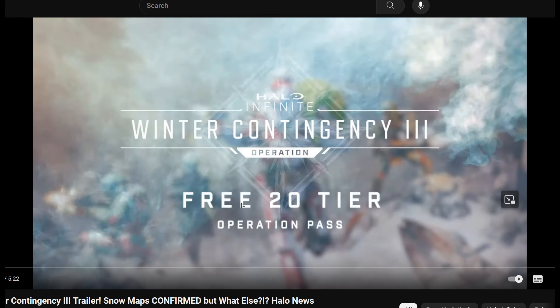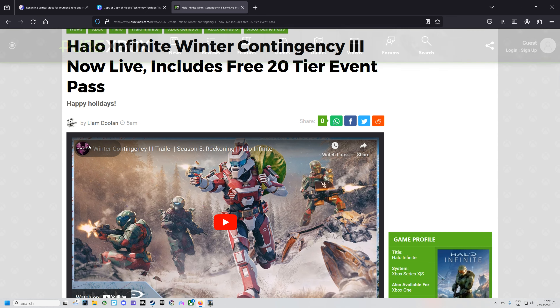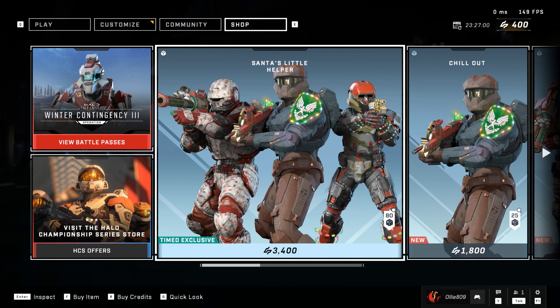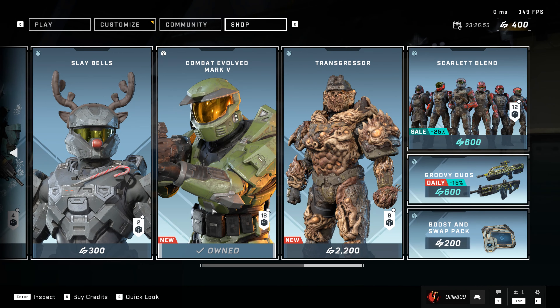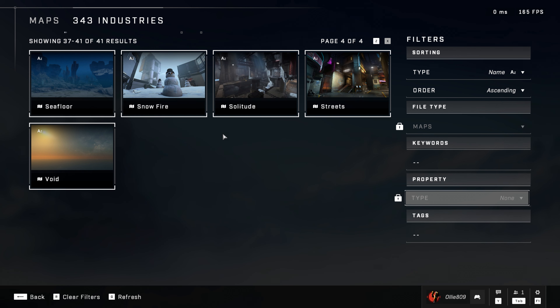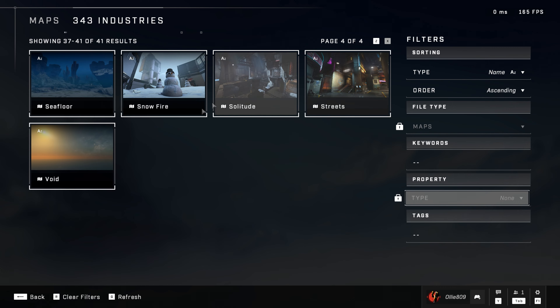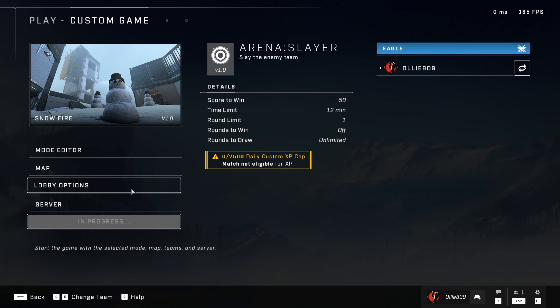We do not get a playlist. We know Live Fire covered in ice has happened, but is it just one map? There's no way they've just given us one map. I can't find any information on maps other than Live Fire — I'd be so annoyed if it's just one map covered in snow. Going through custom games, it literally is just Snowfire. That is so disappointing — they've released just one new map.